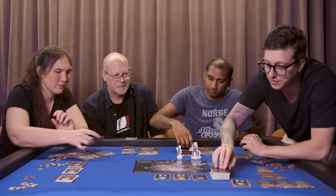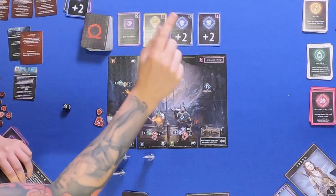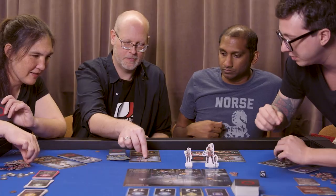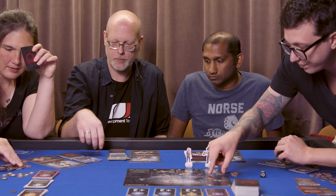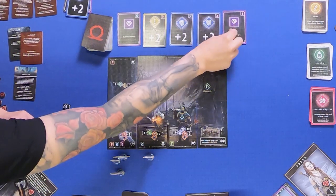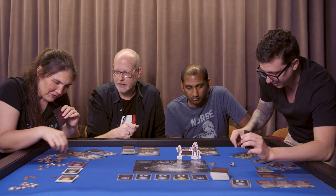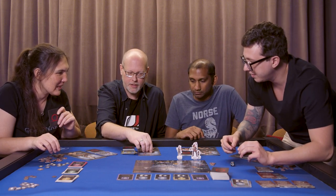It's the end of the round. X, which means we all take one damage. And this guy attacks Atreus. I'll just announce for how much — two. I'll take one more there, and the last card — we all take one more damage. And I'm almost dead.